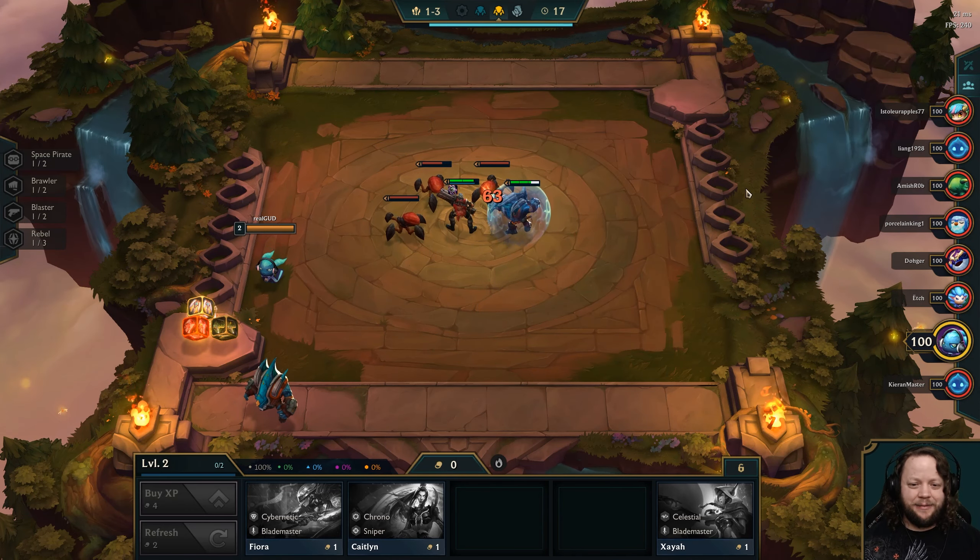Let's get the Needlessly Large Rod on Lucian. Items are more important than champs in a way. So we've got the Needlessly Large Rod on Lucian, which means we could put Lucian out with that, give him the Recurve Bow so he's got Ginsu's Rageblade, and then put Graves on the other side and give the Zeke's Herald to Caitlyn. That would give us a lot of attack speed in the back row, and we'd still have Malphite up front tanking. If we get one more unit slot, we could put Vi in tanking as well.